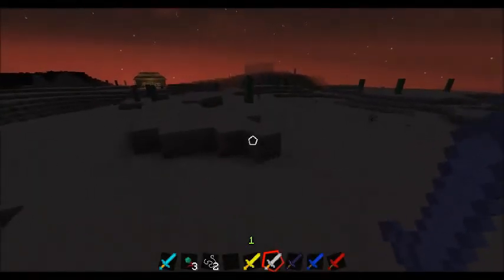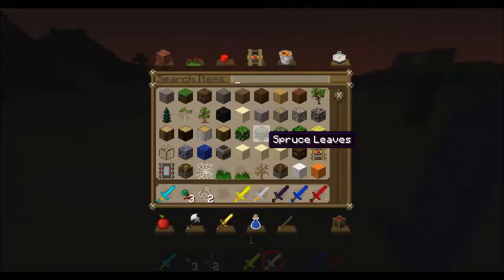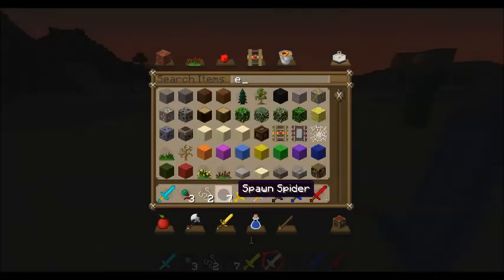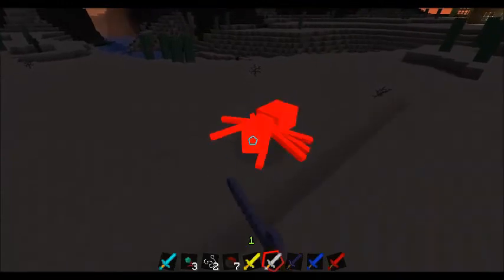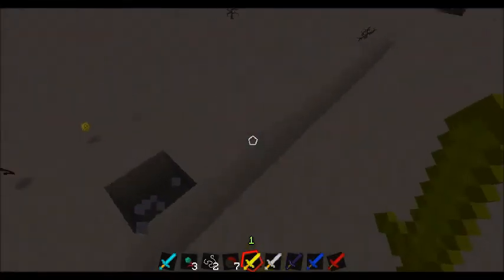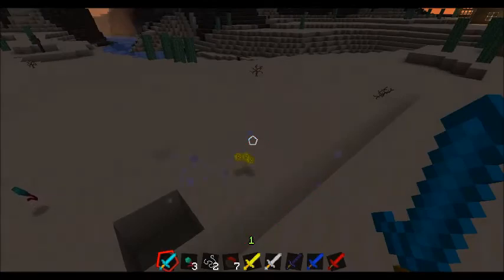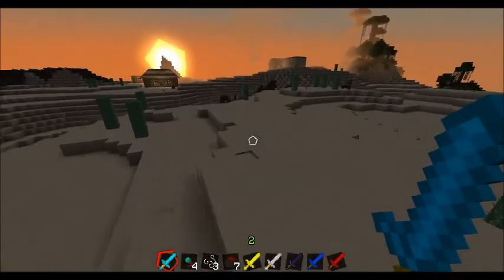If you want to make it faster, why don't you get the spawn eggs? Now we're doing iron — one, two hits. Now the gold — same result. And now the diamond. Apparently everything takes the same amount of hits no matter what sword you're using. I guess it's because they're only slightly stronger than each other.